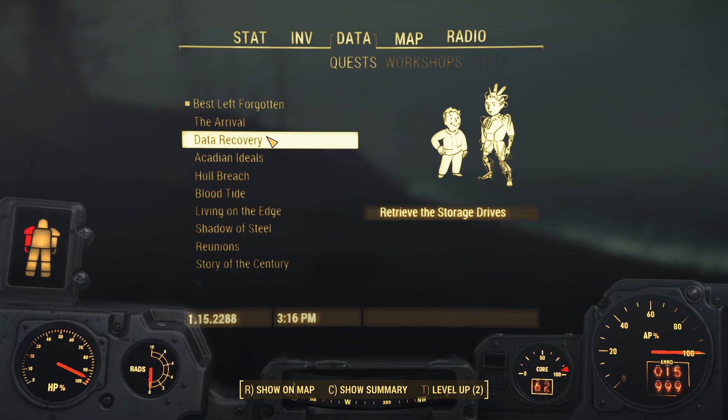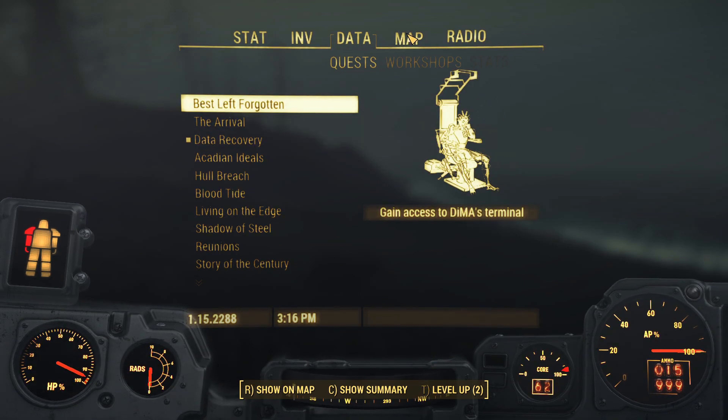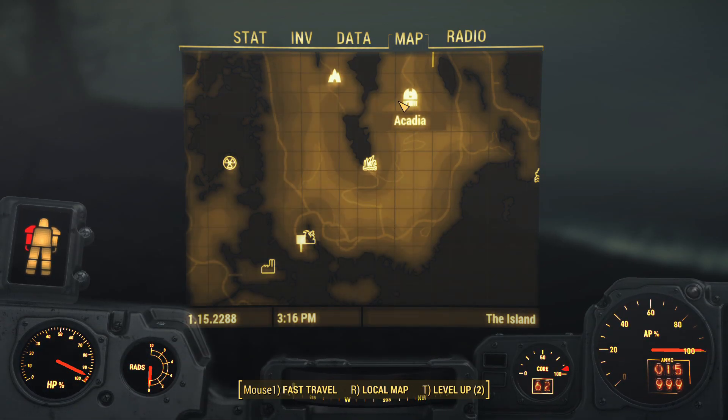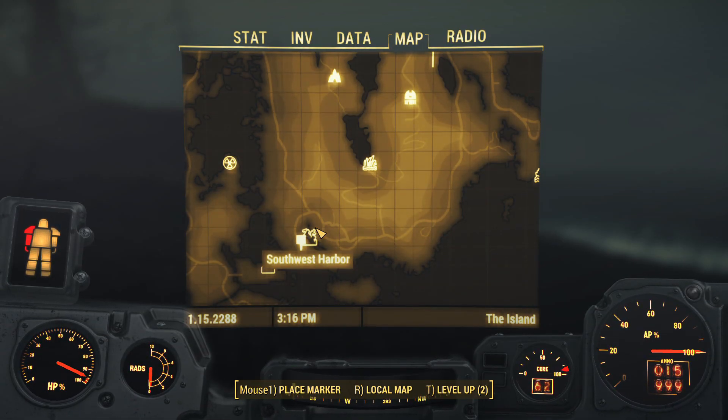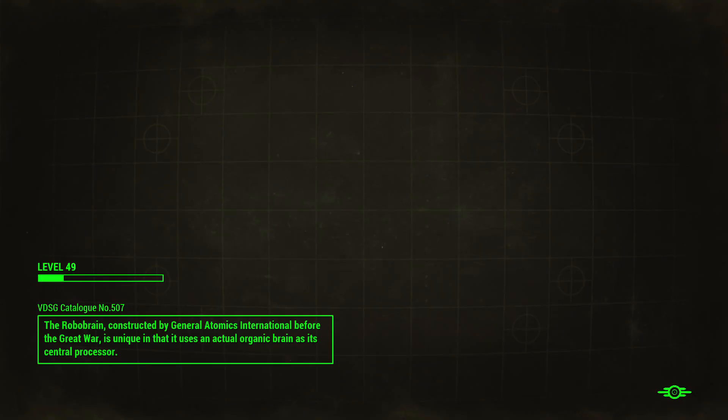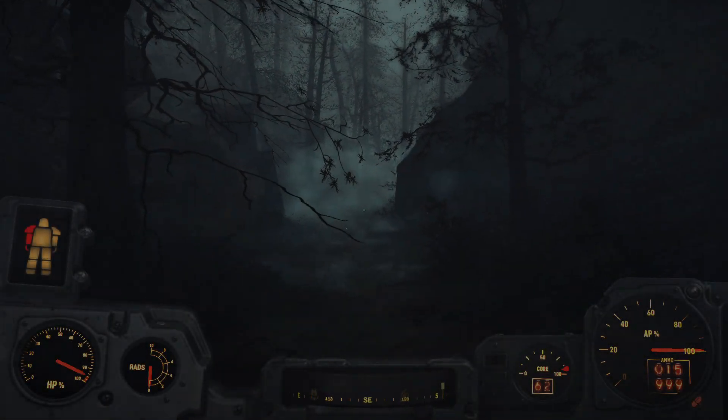We're going to do this one, actually. We're going all the way down here. We'll start at Kitter Ridge Pass and work our way down. Sure, why not? Alright, let's go.